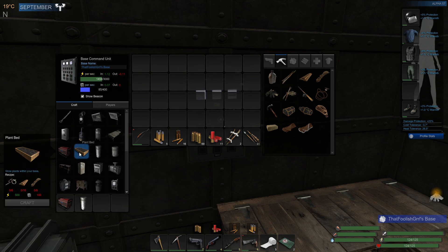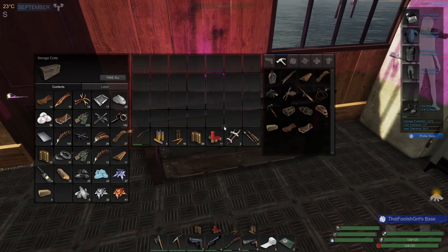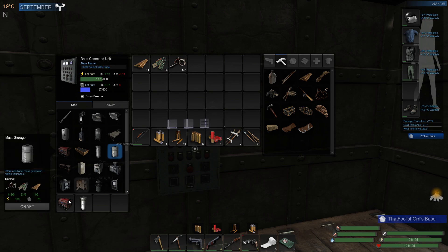Plant beds only need a hundred mass each. Mass storage we can make — we'll have that done. We need some of that, some of that, and some of that. Okay, that's perfect, so that's another thing off our list.